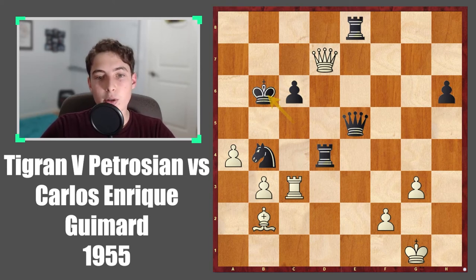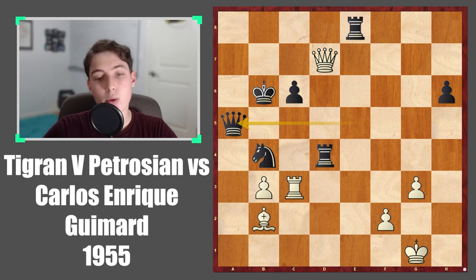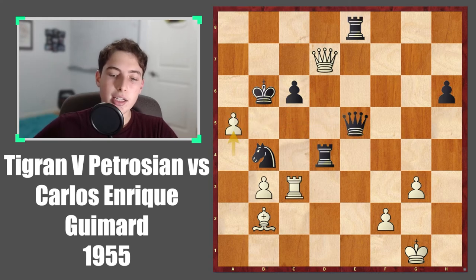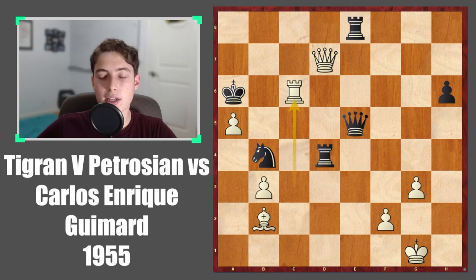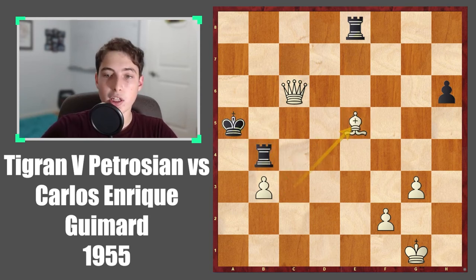Here, you play the move a5 check. The idea is, after king takes a5, now the queen can enter the game — and king takes a5 was practically forced. Queen takes on a5, then queen takes on d4 because now it comes with check and the attack continues. And if something like king to a6, even rook takes c6 works perfectly well, sacrificing even more material. But the point is, this is just totally crushing — you're going to end up winning a lot of material.